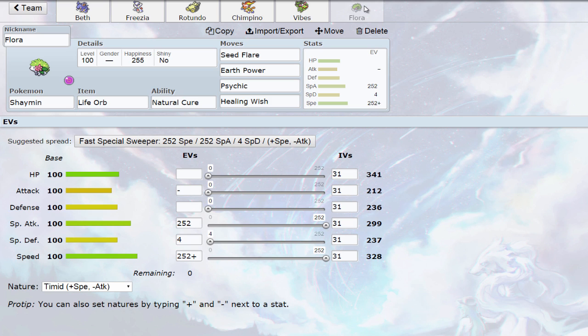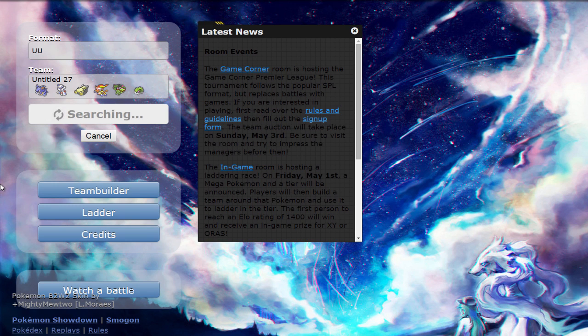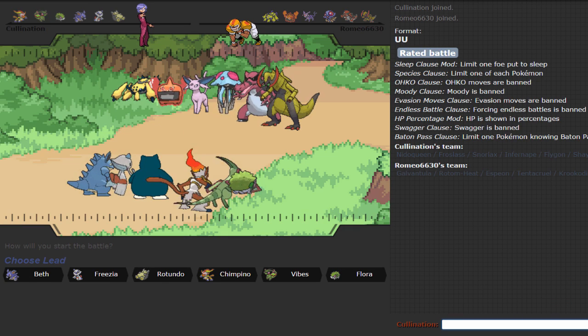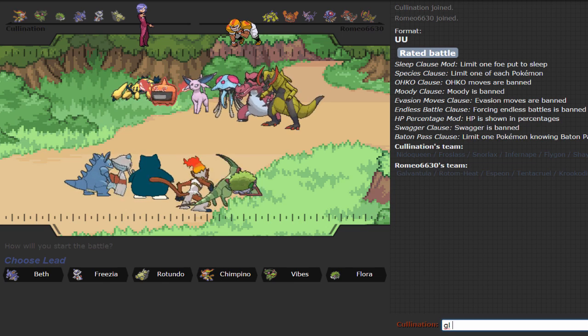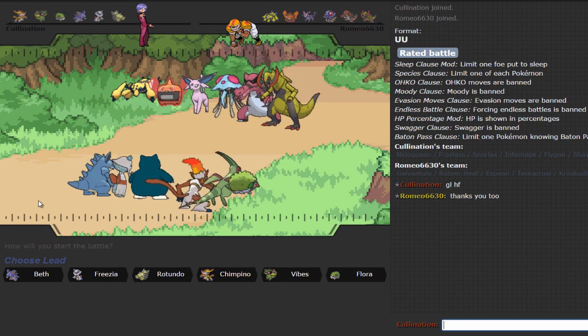Last but not least, a Pokemon I've never used before — Shaman. I decided to go Life Orb since this is an offensive team. It has Natural Cure so it can absorb Toxics and Will-O-Wisps and then switch out. Seed Flare is its STAB move of choice and hits like a truck with the Life Orb. Earth Power is for Fire and Steel types, and Psychic is pretty good coverage as well. I really just needed it for Crobat — this team can potentially get 6-0'd by Crobat, so if it tries to switch in on a Seed Flare I can smack it with Psychic. The Healing Wish is useful so I can play a little more recklessly and allow things like Snorlax or Flygon to maybe get burned, or if Nidoqueen gets weakened I can bring her back later.